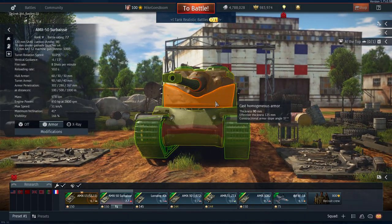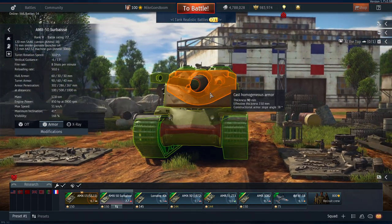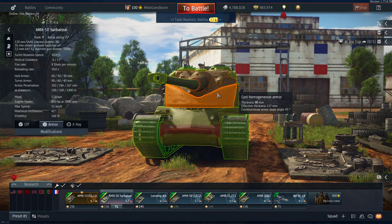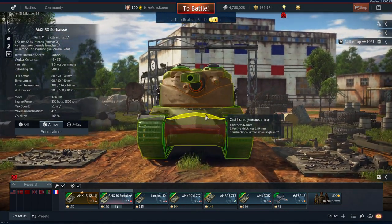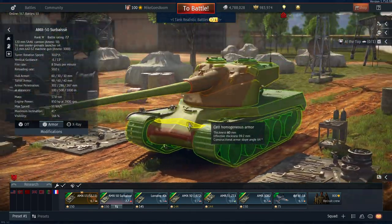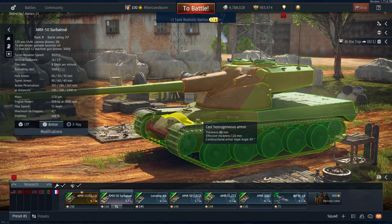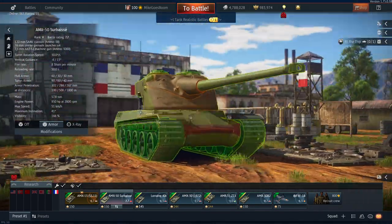It has some decent armor, especially when you consider the overlapping plates around this area, but they're only 90mm thick. 90 plus 90 gives 180. Even with the overlapping plates, you're going to have many tanks that penetrate you at 7.7 especially, so don't rely too much on your armor. Also, this thing is just a HESH trap — look at this plate, it's only 16mm thick. If the HESH doesn't bounce, it's going to do a shit ton of damage, even through these sides.